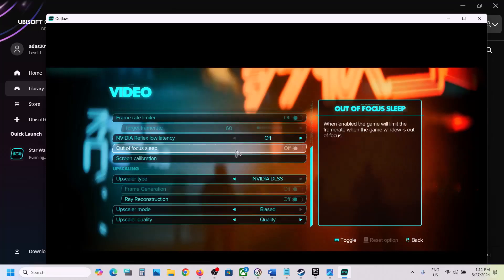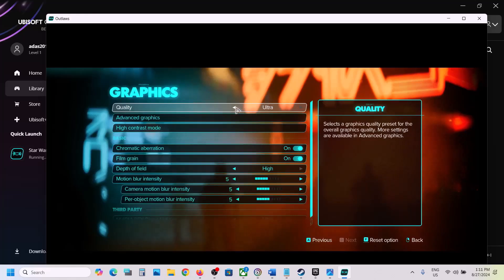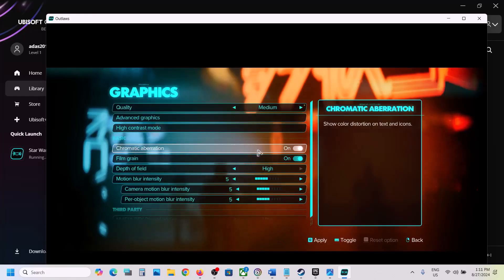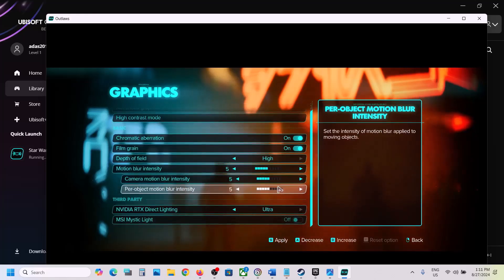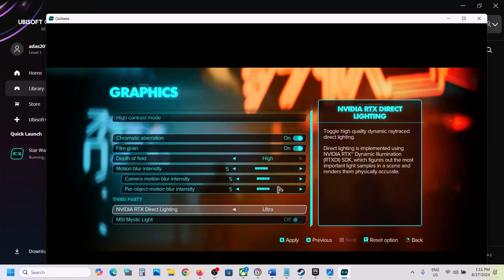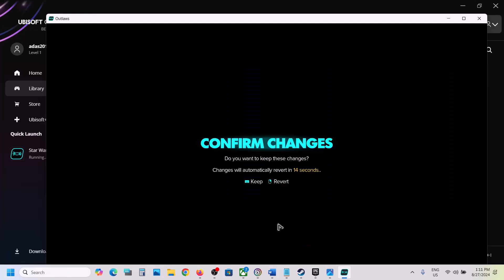Go back and go to Graphics settings. If the quality is set to Ultra, set it to High or Medium. Scroll down to NVIDIA RTX Direct Lighting — if set to Ultra, set it to High, Medium, Low, or turn it off entirely. Hit Apply to apply the changes, and then check the performance.